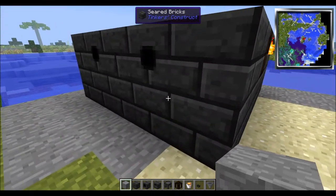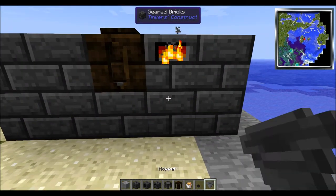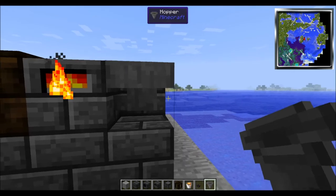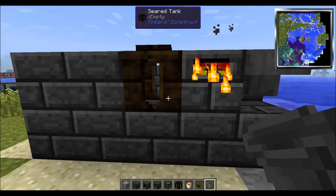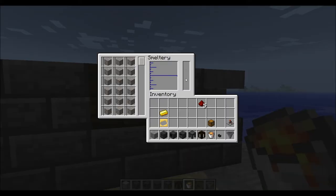With this system working, now the fun part begins. Remember that hopper? If you break the corner and attach the hopper itself to the smelter, you can put things in the smelter and it will automatically start smelting for you. It's not going to smelt because we don't have any lava in the seared tank yet, but see — it's already loaded.